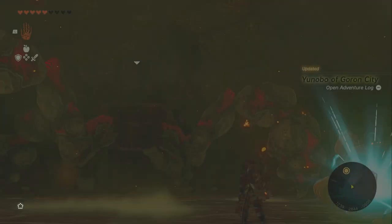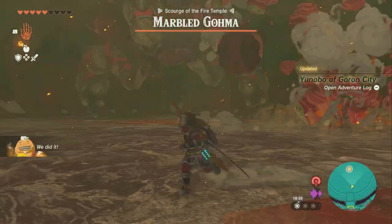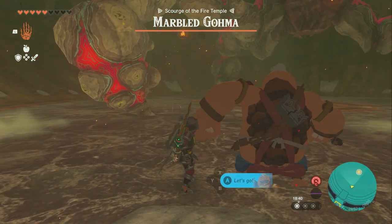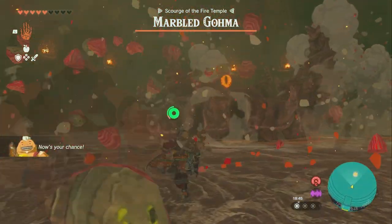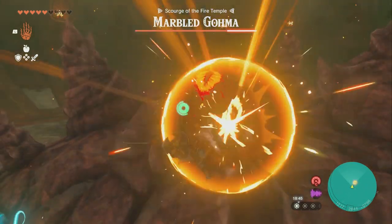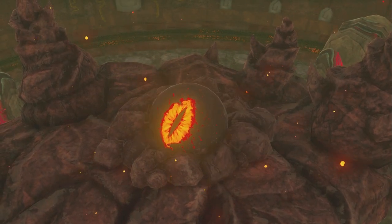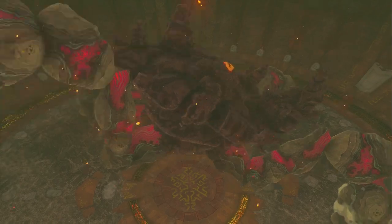We have to fight this rock spider thing — kind of reminds me of the first boss in Legend of Zelda: Ocarina of Time. Grab Yunobo, shoot him at a foot, then wait for the cooldown. This thing will shoot rocks to try to get you to hit them instead of it — just go for the legs and try to avoid what it throws. Go up here and swing on him. If you do enough damage, you'll get to phase two — which you probably won't unless you have a very strong weapon.